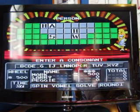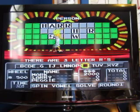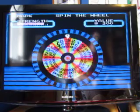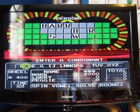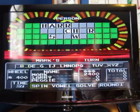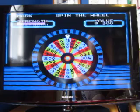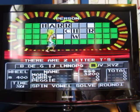500. I'd like an R. Yeah, there are three R's. 400. Okay, I would like a C. And there's one C. 200. I would like a T. And there are two T's.